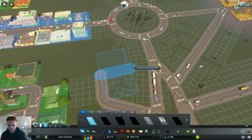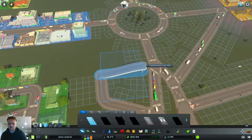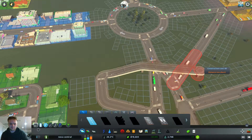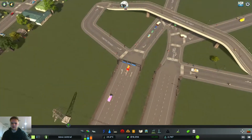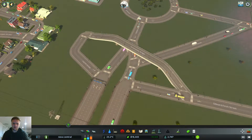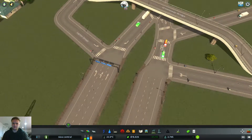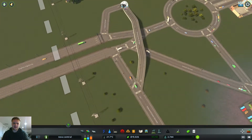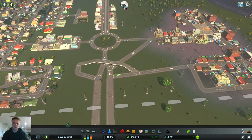Right then, moving on. Let's fix this traffic problem by building the bridge across here - bang bang. Hopefully that should sort out some of those traffic problems. The trucks that want to go into the industrial area will come through here, over there and down here, rather than going the long way around. It's cleared now - oh my god, well the traffic's cleared, so we'll keep checking it later.